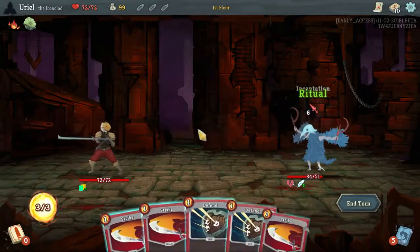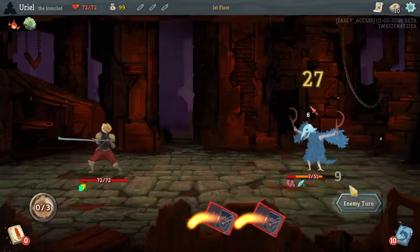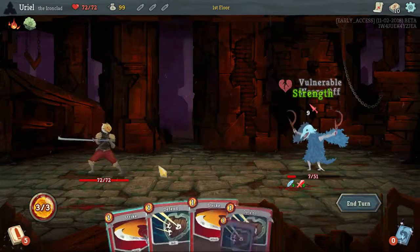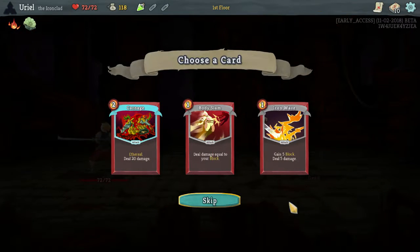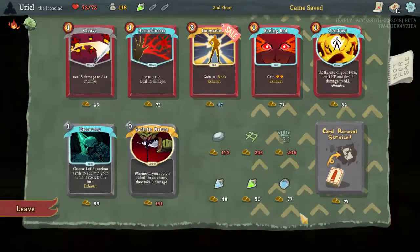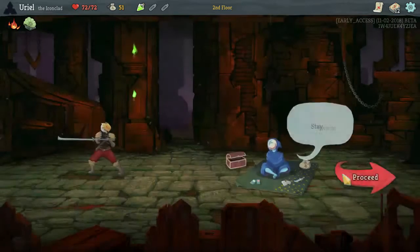We're going to consider winning with everybody a secondary goal. I'd still like to do that, but as I said, something new has been added and I would like to manage to get to it — to show it off. Body Slam is often a good card.